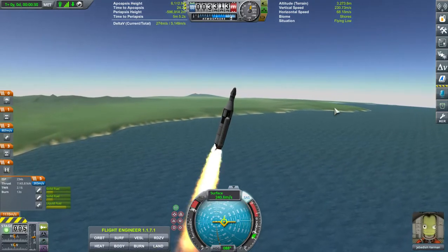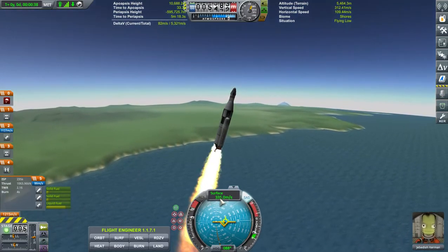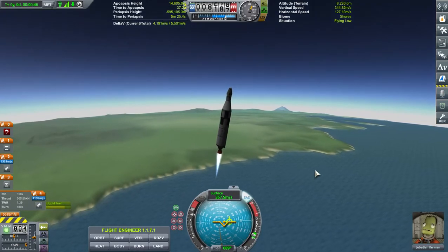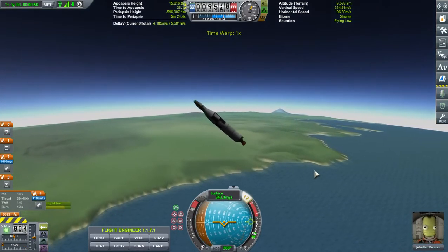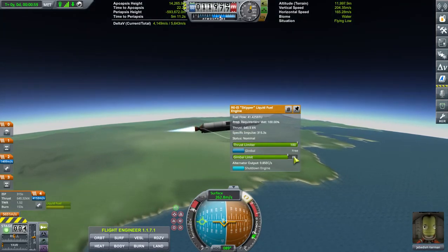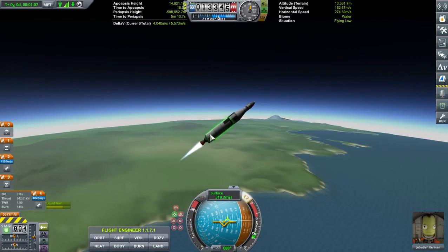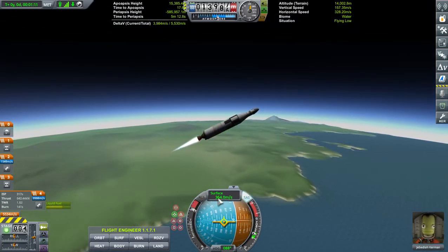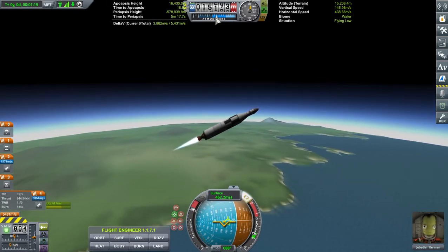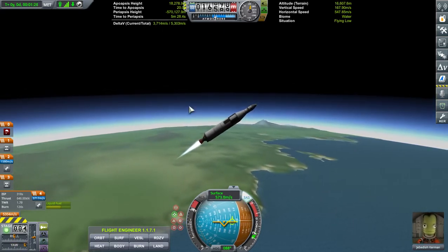We are going 300 meters per second, so I'm going to back down on the throttle a little bit. I don't want to be going 900 meters per second inside the atmosphere. We are going to lose those boosters. I'm going to flip — I wasn't paying attention. The gimbal needs to be set up a little stronger. That can happen if you don't have fins — fins will help. Watch your speed here; I'm gaining speed really quickly and I don't want that until I'm really out of here. We've wasted a little bit of fuel, but it's still going. We're going a little fast.